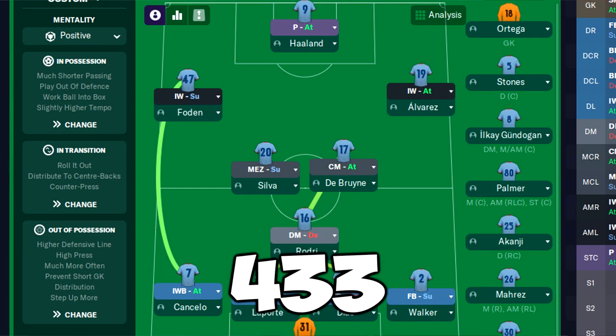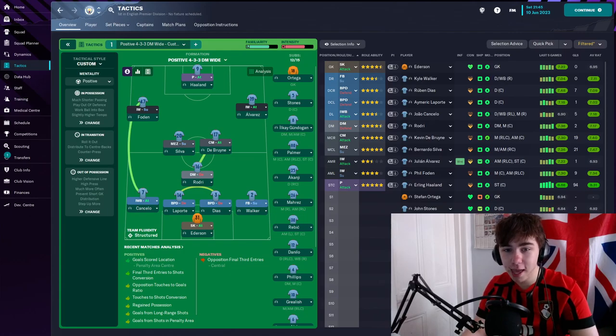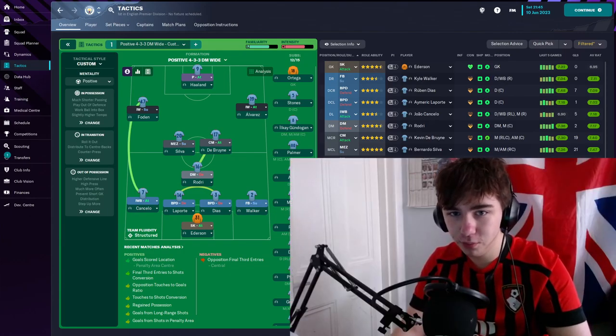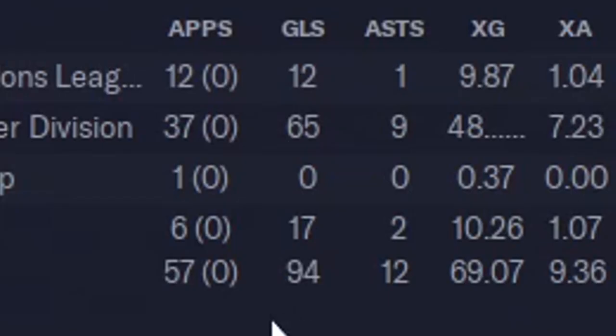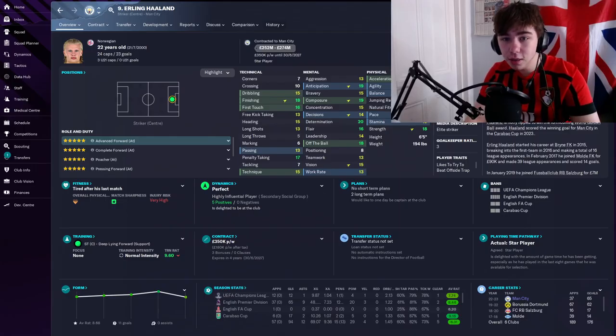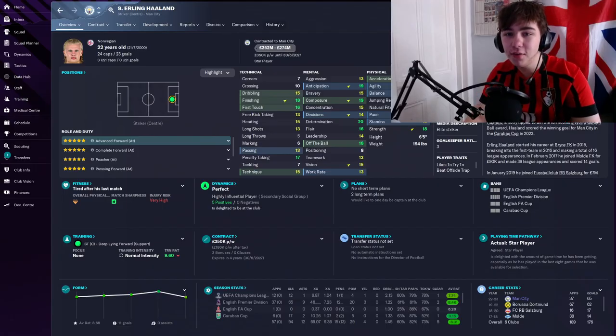I built Pep Guardiola's 4-3-3 in Football Manager and won the treble with it. This tactic is one that I have already fallen in love with. Erling Haaland scored 94 goals in 57 games, averaging an 8.31 rating.